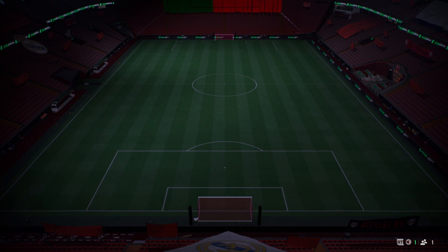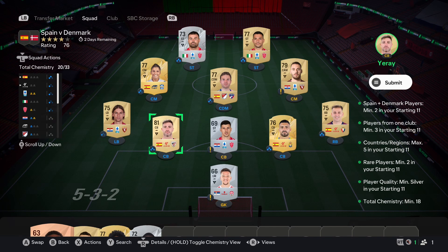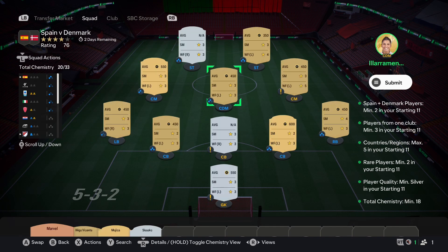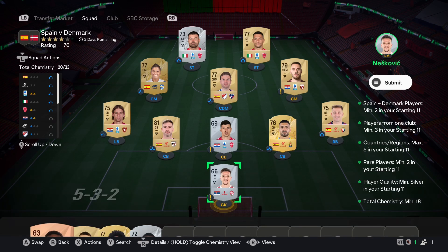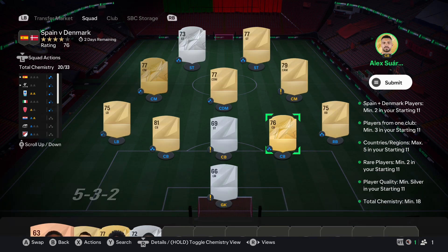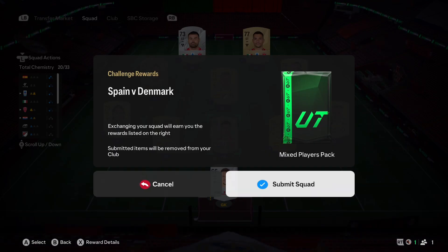Spain versus Denmark - I struggled a bit because I don't have any La Liga players. As cheap as you can get, 550 coins. The others aren't bad either. I used a silver player - this guy is 550k but you can use any silver player for a mixed players pack.